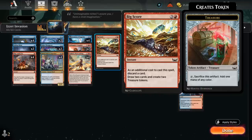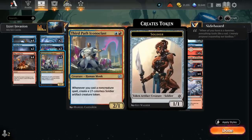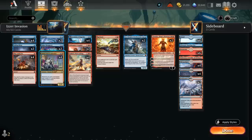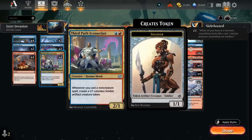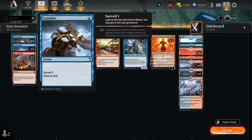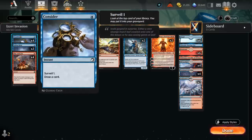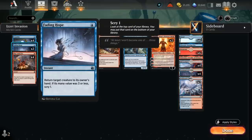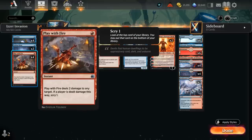We also have four copies of Third Path Iconoclast as another way of generating tokens, which then synergize with the transformed Catus to pay for convoke. We just need to cast a non-creature spell to enable it — battles and planeswalkers also count — always making extra 1/1 soldier tokens. We've got plenty of one-mana instants as well, especially good at enabling the Iconoclast. Consider lets us surveil one and draw a card, and filling the graveyard is relevant with Lear in the deck. We've got two copies of Fading Hope to bounce creatures and four copies of Play with Fire.